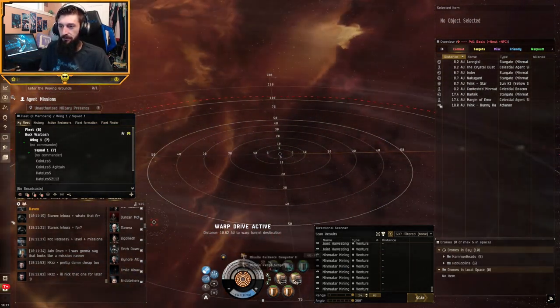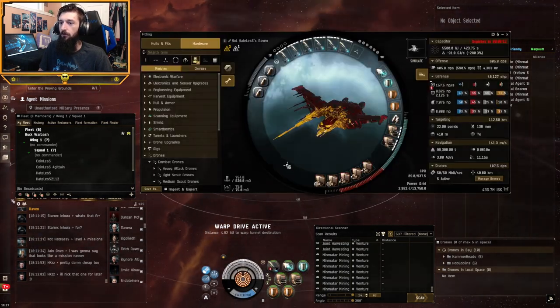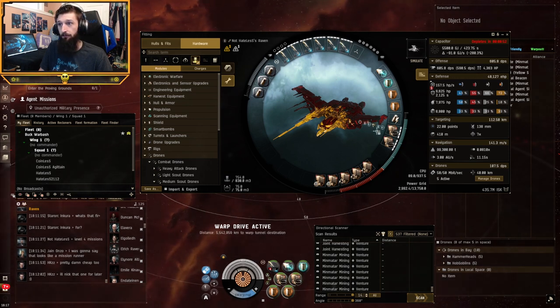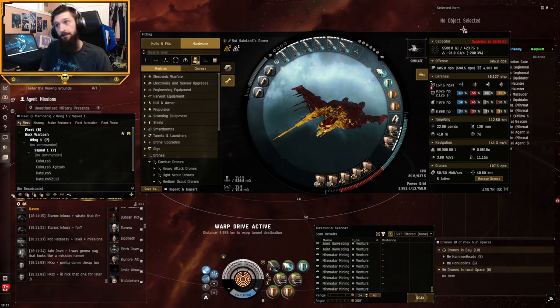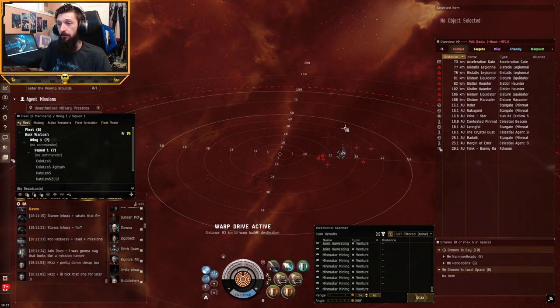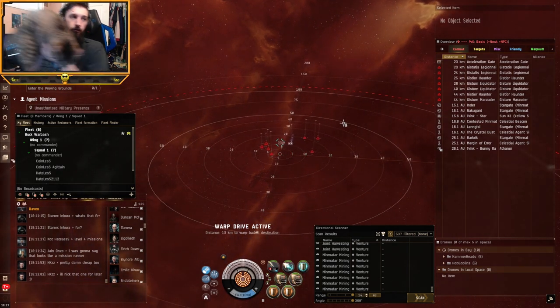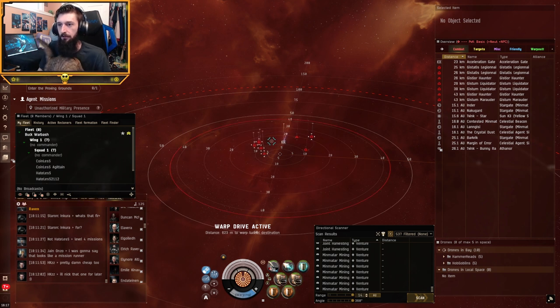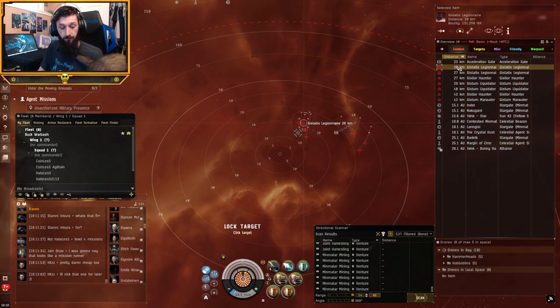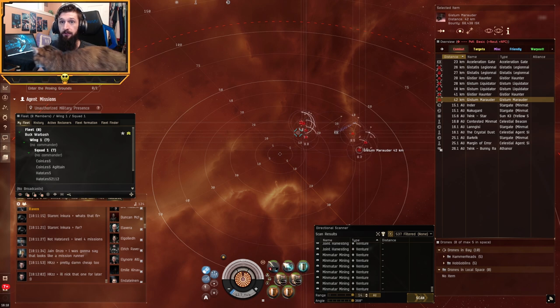So, some notes on this fit: we have 605 DPS and since it's torpedoes, it doesn't have the best application, so we're going to want to switch to precision when we can. With max skills, this actually makes 900 DPS - it's really solid with good skills. We've got 42 kilometer range with the range scripts, and with good skills you'd have 54 kilometer range before range scripts. If we had better skills, we would definitely have a better time.